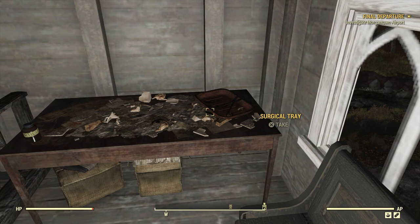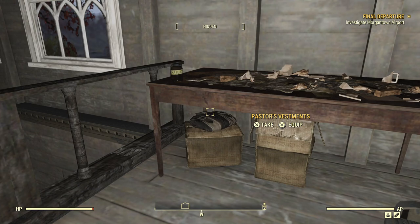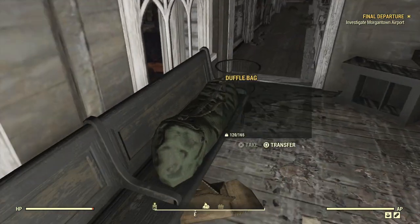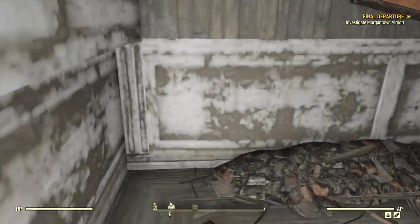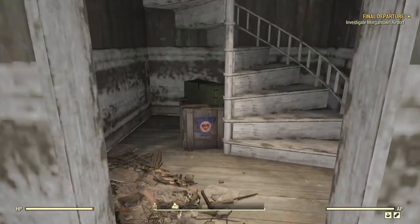There's a surgical tray. Now underneath here, these pastor's vestments — it's actually one of the better selling articles of clothing. Only the ski outfit will give you quite a bit of caps too.